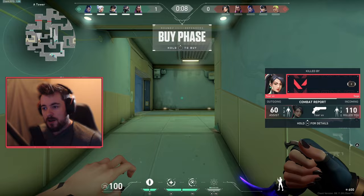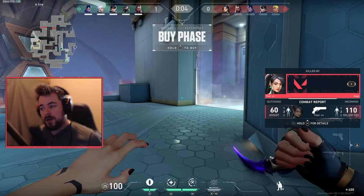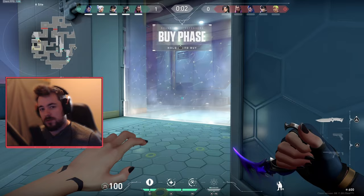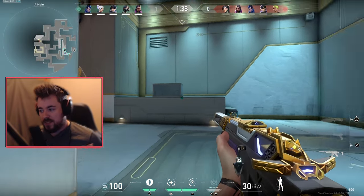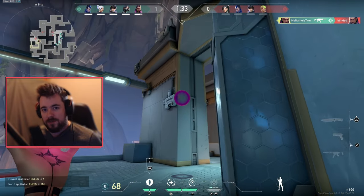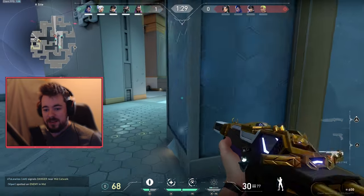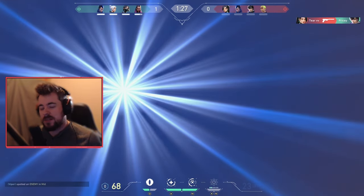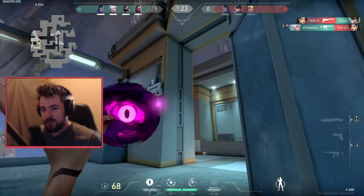Movement mechanic is there, bunny hopping — I haven't been able to do it just yet. But I've been doing some brief jiggle peeks around walls, which is actually pretty easy to do. I think jiggle peeking is actually a lot easier on the console version than it is on PC. For me it's second nature from playing PC, but when it comes to console I was a little worried — like how are you going to get that jiggle peek mechanic?